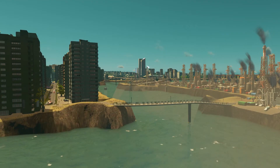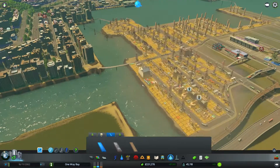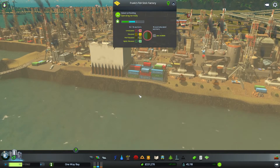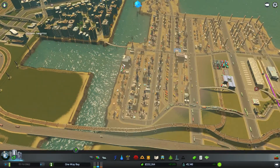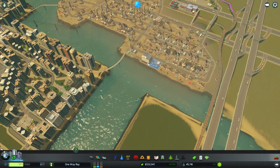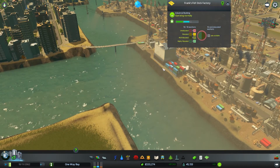What's going on, one and all, and welcome back to One Way Bay, where I'm sitting right outside of Earl Land. What the hell is that building? That is Frank's Fish Stick Factory, located inconveniently right next to Earl Land, but conveniently right next to some very murky water. He's a budget fish stick maker.